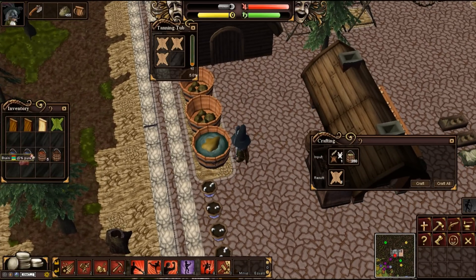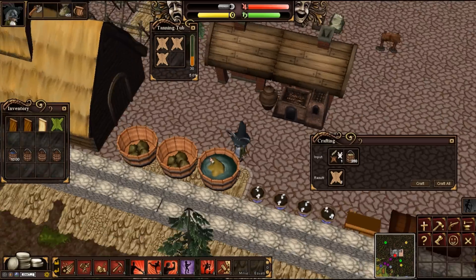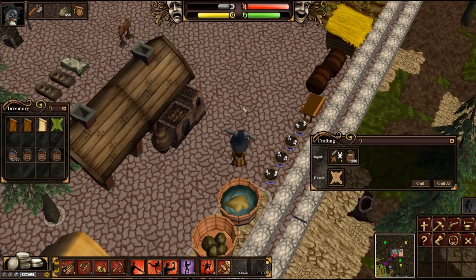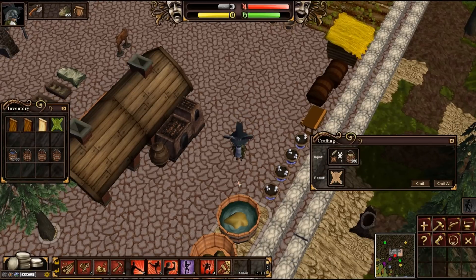So I'm just going to go ahead and throw in my tanning fluid buckets here. There's one, there's two — and there we go. So now we've got 30 liters for three hides, so that should level out. I've got a couple more videos I'm working on so keep an eye out for those. Thanks a lot for watching, and I'll see you in the next video. Bye.